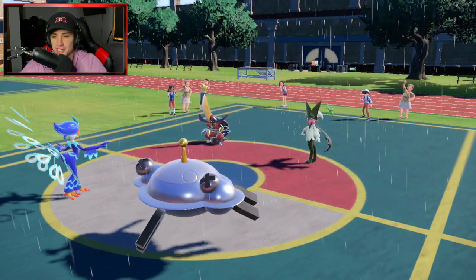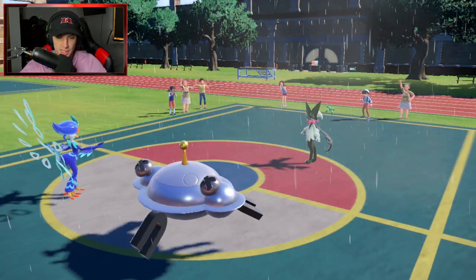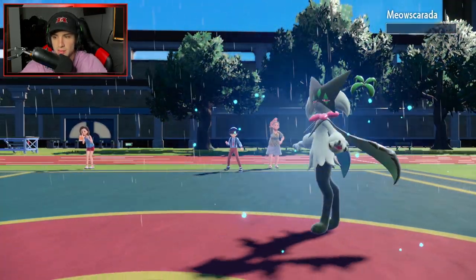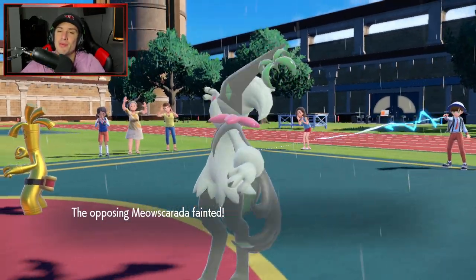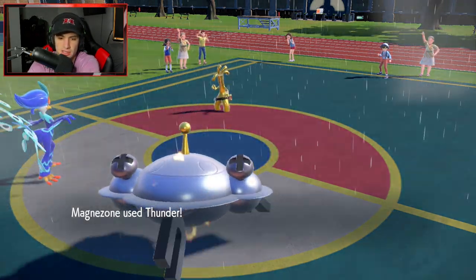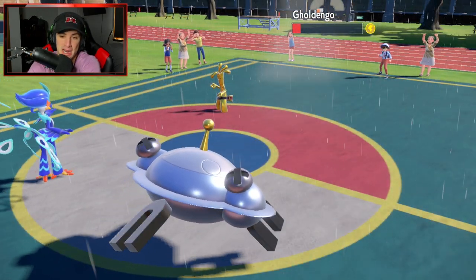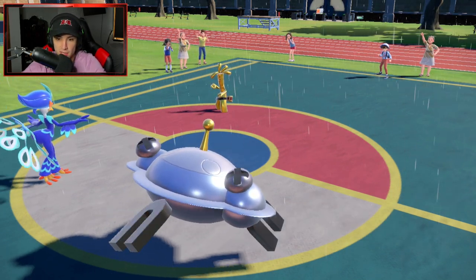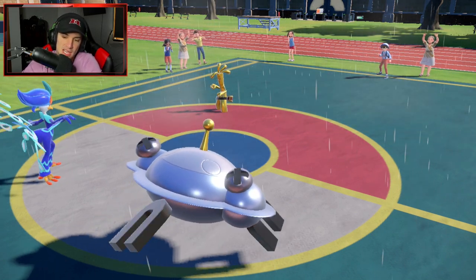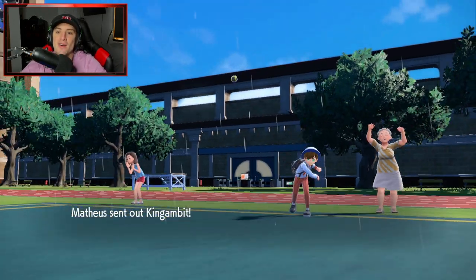Our opponent withdraws Kingambit and sends out Goldenglow. I actually love this matchup going into Goldenglow. Aqua Jet comes in here for a big KO - we take it out and get a plus one attack boost. That is huge! Moxie boost secured, Thunders are dropping, and Goldenglow gave the opponent a bad swap. We even get a paralysis, so I can freely Aqua Jet into that slot. Magnezone is going to stay out firing free Thunders in the rain.